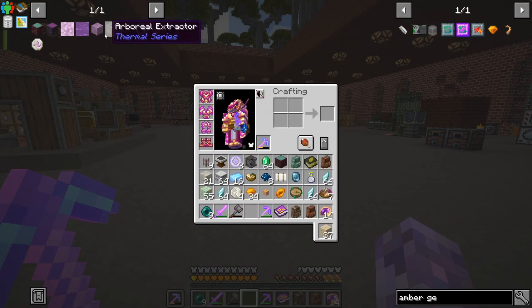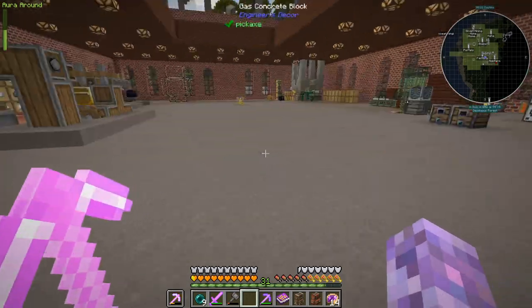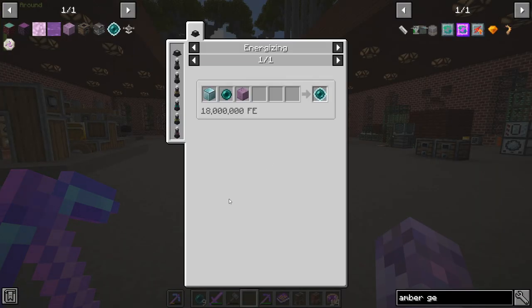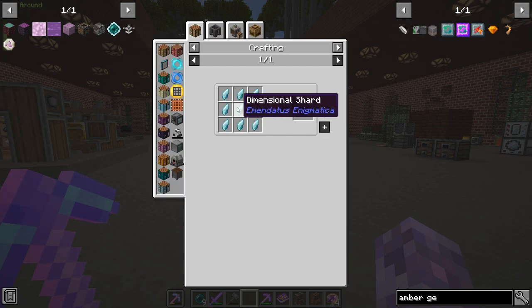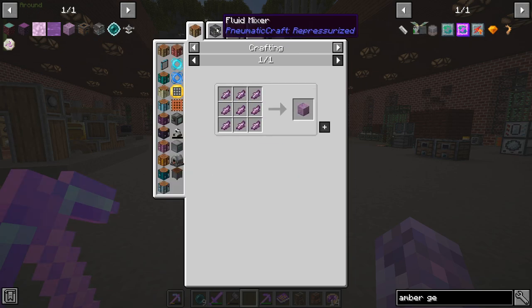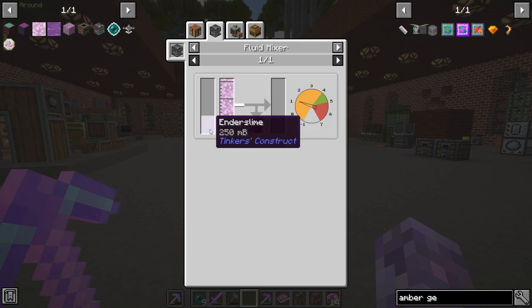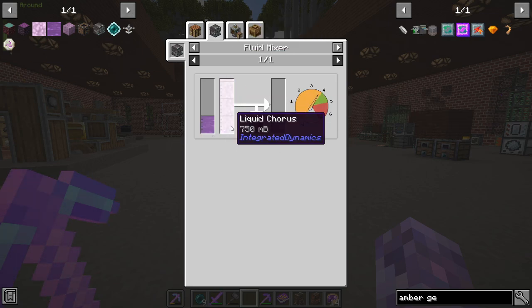So what we're going to be crafting today — we need infused ender pearls, and that requires blocks of dimensional shard which we've been getting. I got some of that from the End as well. Ender pearls obviously also from the End, but we also need blocks of crystallized chorus.